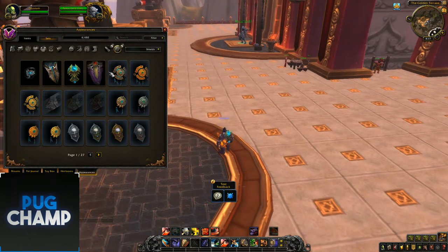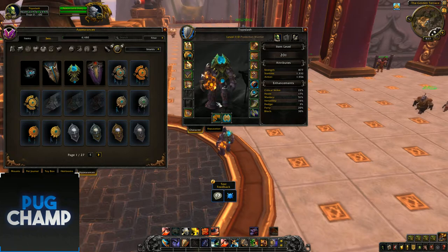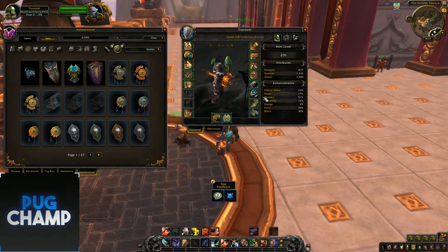Currently in the alpha, every single shield that is an artifact weapon is up for transmogging. I'm a warrior and I currently have the Fear of the Stone Mover, which is the second part of the shaman artifact — the shaman shield for healing. But I think on release this will probably just be your class, because it's a bit stupid that I'm a warrior with this shield and the hammer.